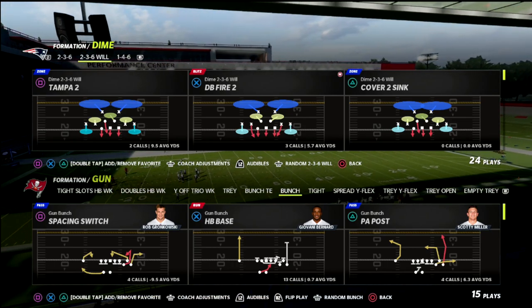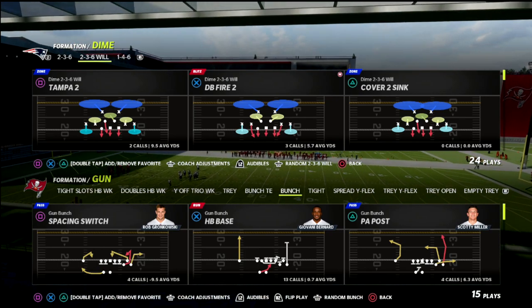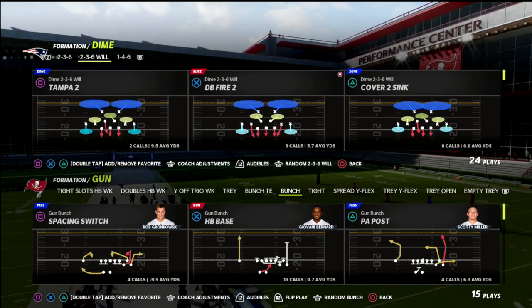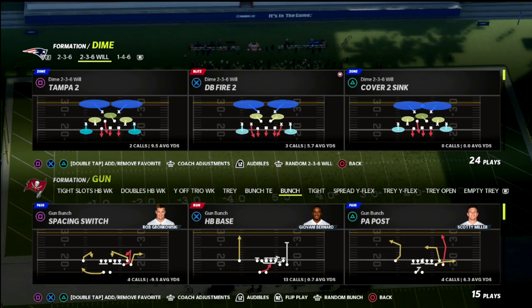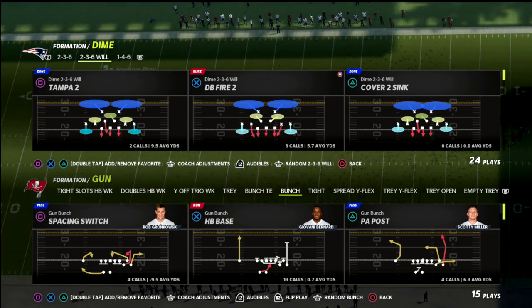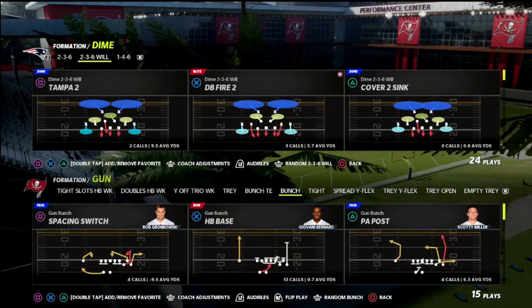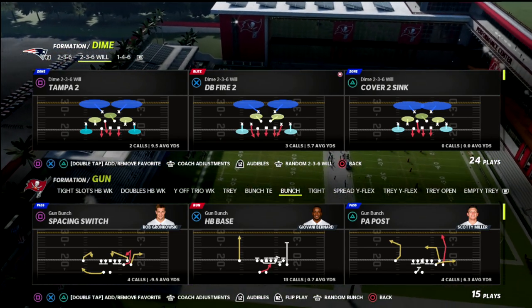In this video I'm going to show you a very simple blitz that can guarantee pressure when they're only blocking five people — so if they're sending five out on a route, or if their running back is blocking, this is a very good blitz and it is very simple to set up. It comes out of the Dime 2-3-6 Will formation and we're going to be looking at the play DB Fire Two, which you can find in the Baltimore Ravens defense playbook.